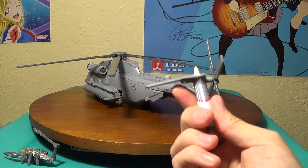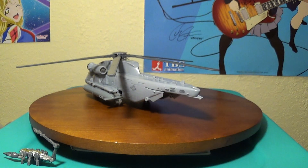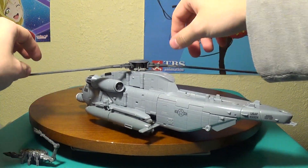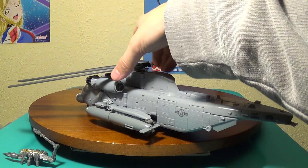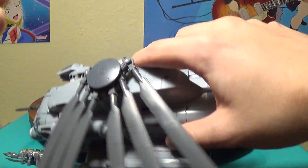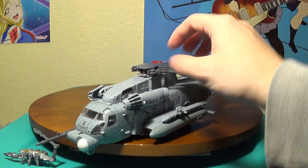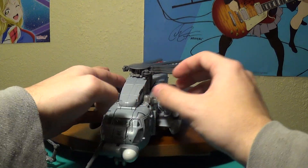To transform him, first you want to pop off his tail wing and fold that over like that — that's basically that part for now. Then you want to split the propellers and bring them back here, which gives him his little cape, I guess you could call it that.